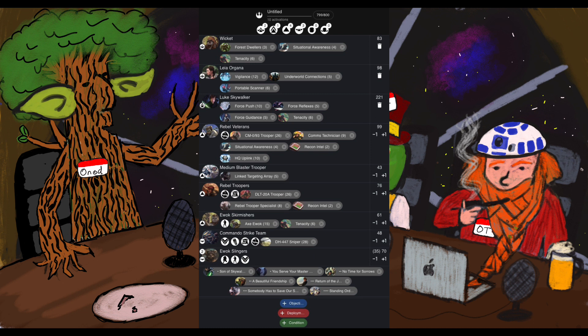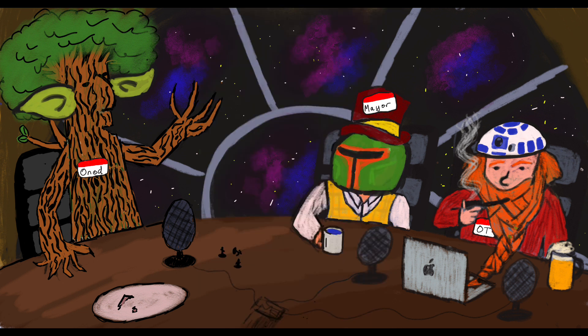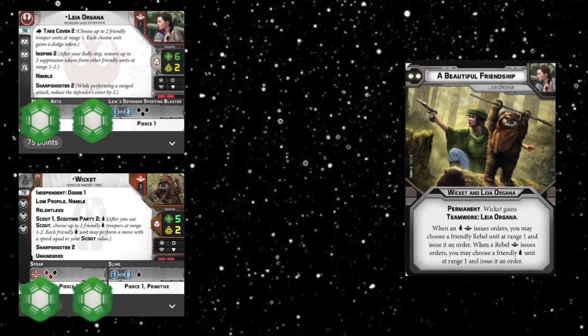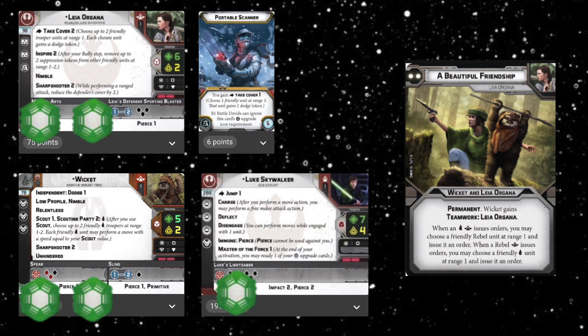The list is built around the gimmick of generating lots of dodge tokens. Leia and Wicket have a command card that gives them teamwork, meaning anytime one gains a token the other gains a token of the same kind. Leia also has an ability to give out three dodge tokens a turn, and can give herself one too - so she can give Wicket and herself a dodge token, which then triggers another dodge token each, plus one more for someone else.